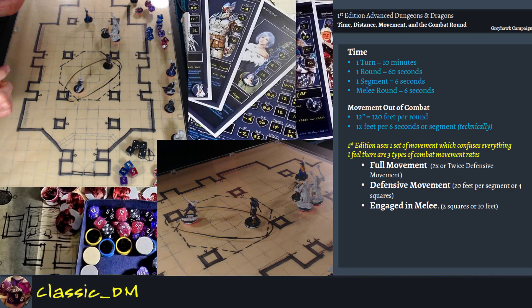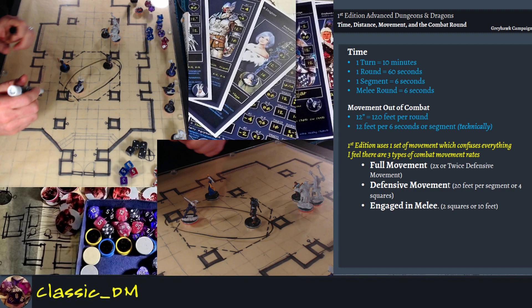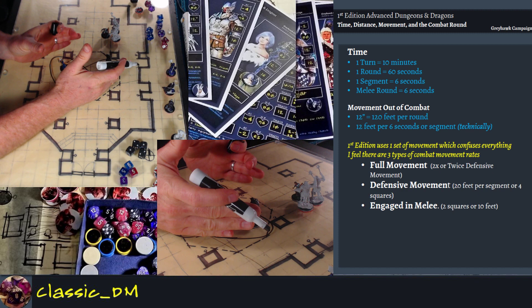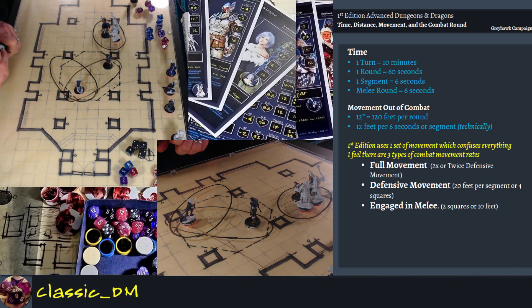If the illusionist decided to move full movement — eight squares — she could reposition and enter the defensive movement sphere of another combatant. If she moved one or two more squares, she becomes engaged in melee. Once you're engaged in melee, you can't get out of that movement without provoking an attack of opportunity — someone takes a free swing at you and maybe lowers your armor class. So you have three types of movement.